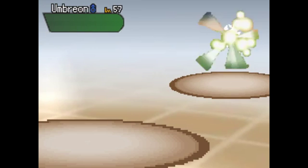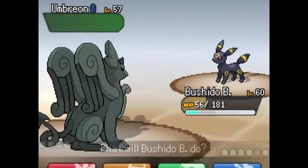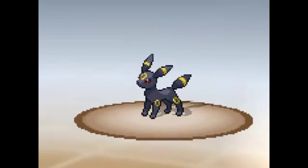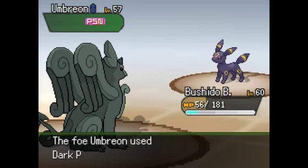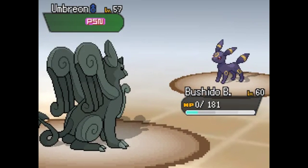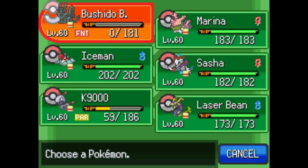Kaido! I should outspeed Umbreon. I hate fighting Umbreon - I actually kind of want to set up a toxic just because I hate fighting Umbreon so much. This is like one of my least favorite Pokémon to fight of all time. Wait, why didn't that work? Hmm, that was weird. Now you are a dark type - pure dark type.